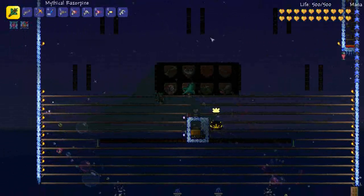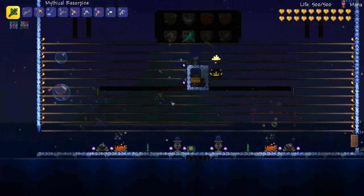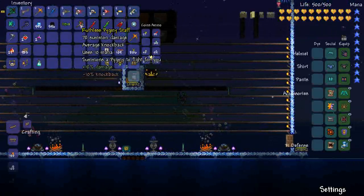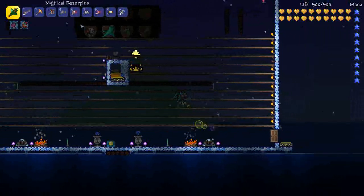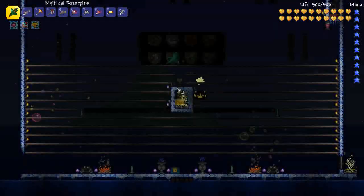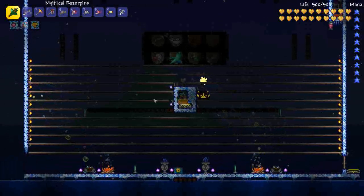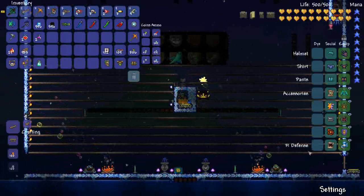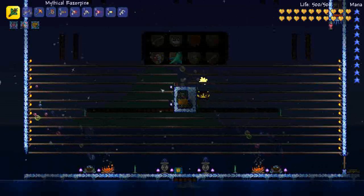We've got spiky balls set up for the Destroyer and anyone foolish enough to come down here. We're also using the Pygmy Staff this time — they're an end game summon but they're so good for AFK traps. So we're going to use some pygmies today, it's going to be great. Let's get our summoning items on here and get this show on the road.